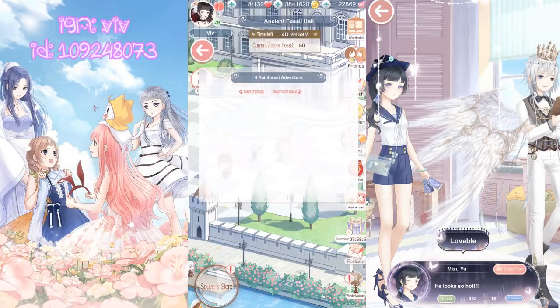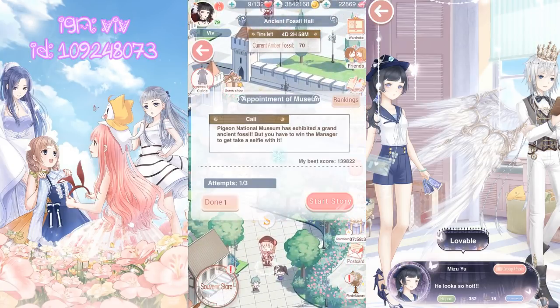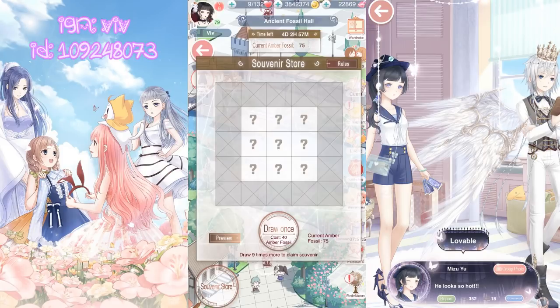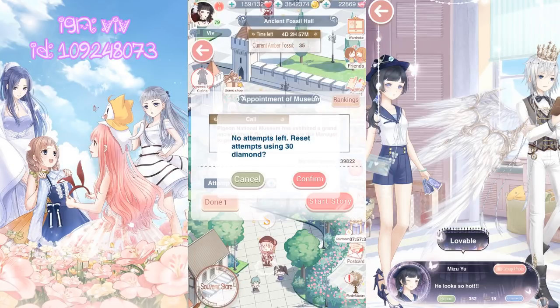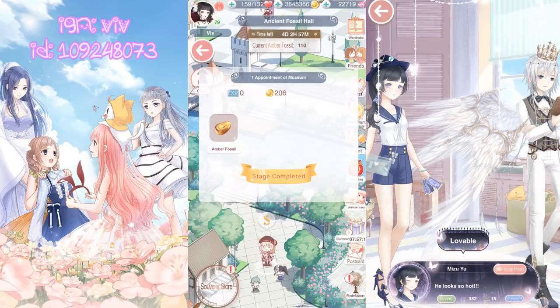Now I'm going back to do the remaining attempts — 5 amber fossils each. Stage 1 done. So day 1 of free attempts got me 75 amber fossils total. I went to the souvenir store to draw once for 40 amber fossils and got 150 stamina. I then spent a little bit more to get additional attempts.